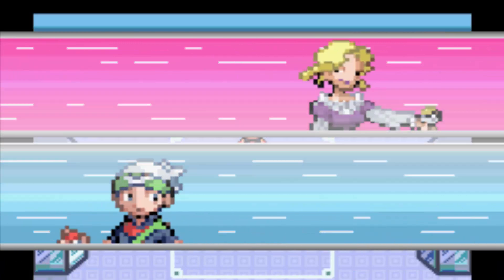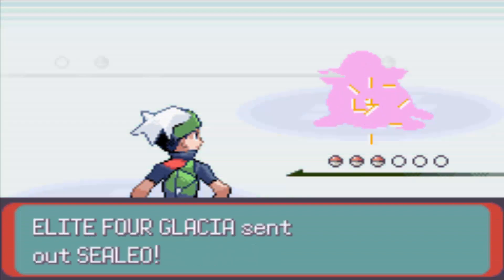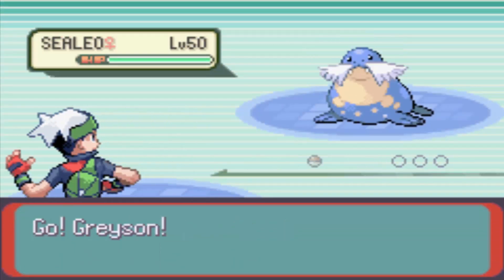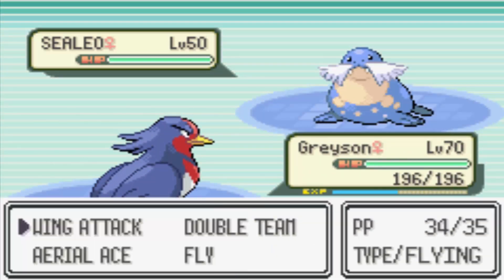So I've actually switched out — Swallow is actually in first. She's going to lead up with a Sealeo, level 50. It is a Water-Ice type. It knows Encore, Ice Ball, Body Slam, and Hail.